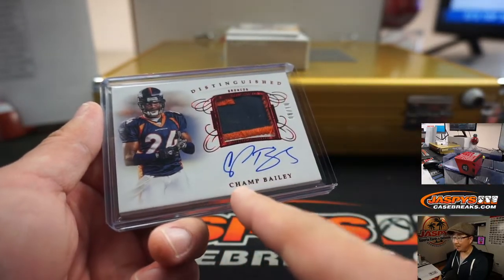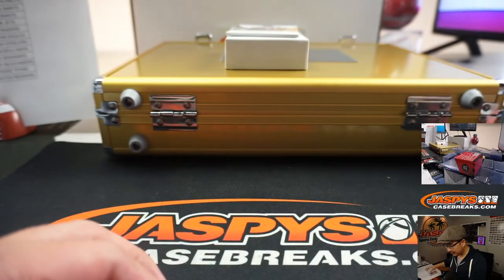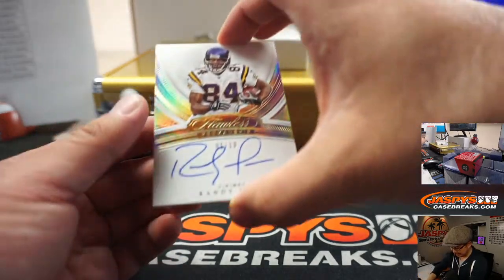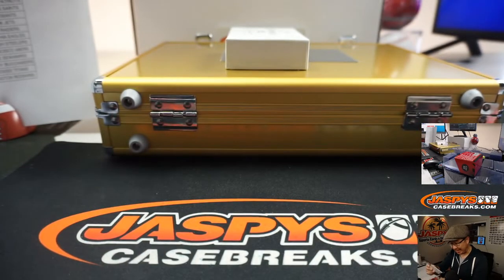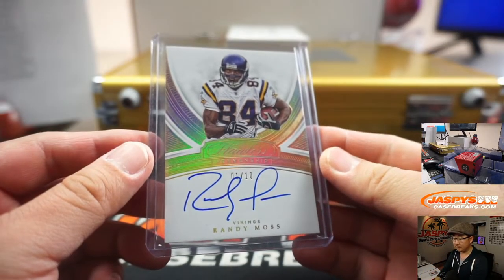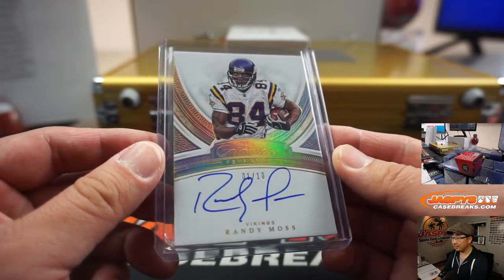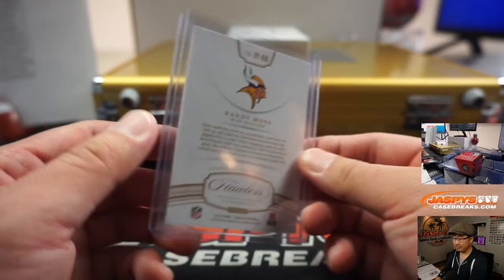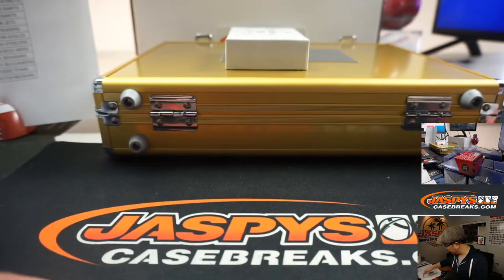I think that's his given name — like on his birth certificate it's Champ. No, Champ is not on the birth certificate. Oh, it's Roland Champ. I thought his parents actually named him Champ. Ooh — Randy Moss, 1 out of 10, Flawless penmanship autograph. Randy Moss for the Vikings, Minnesota 1. Scott Goodman with number 1. There you go, Scott Goodman with number 1, Minnesota 1.